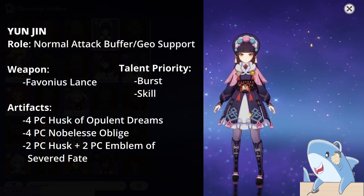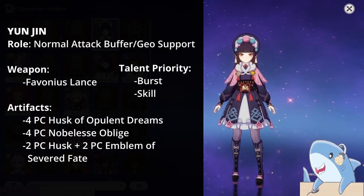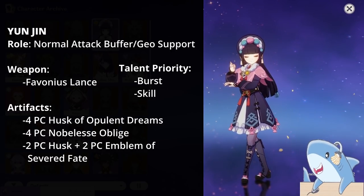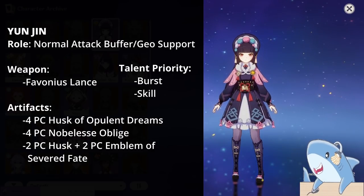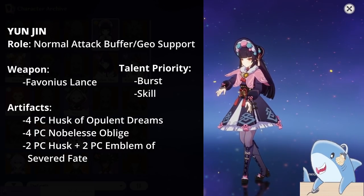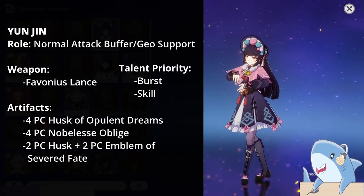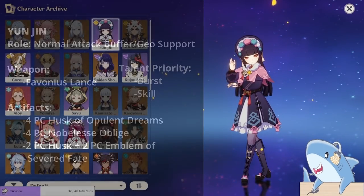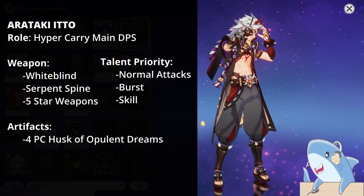Yunjin. Yunjin is a defensive support character who really benefits from defense scaling, so the 4-piece Husk of Opulent Dreams is a great choice. Build her focusing on defense — a defense Headpiece, defense Goblet, and defense Sands. For weapons, the Favonius Spear is a good option because it helps recharge energy for your entire team. Focus on leveling her Burst and potentially her Skill; you can skip her Normal Attacks.